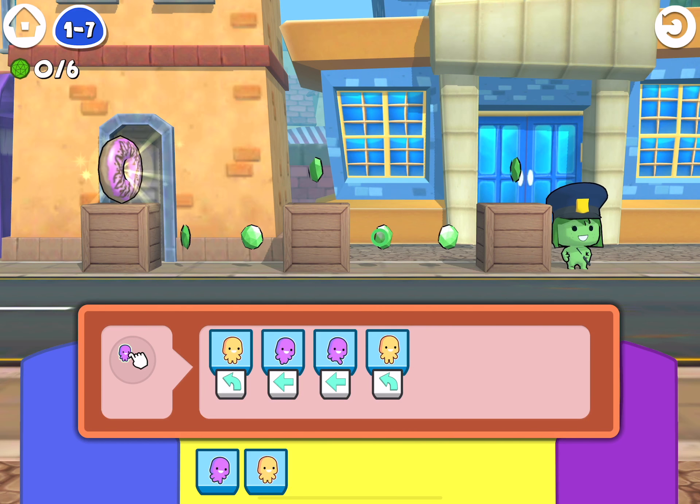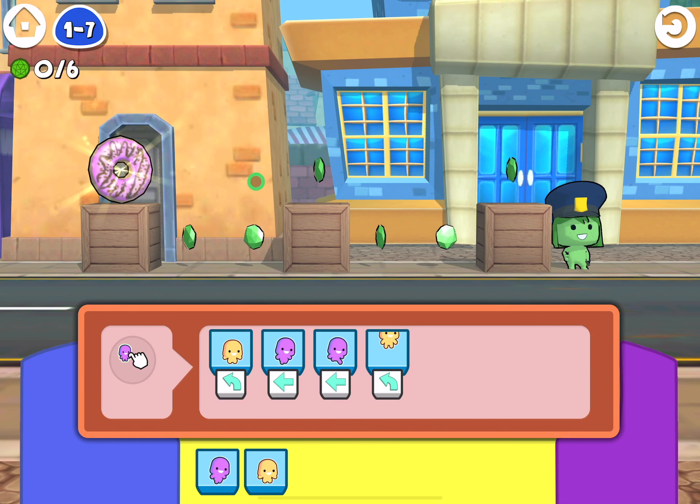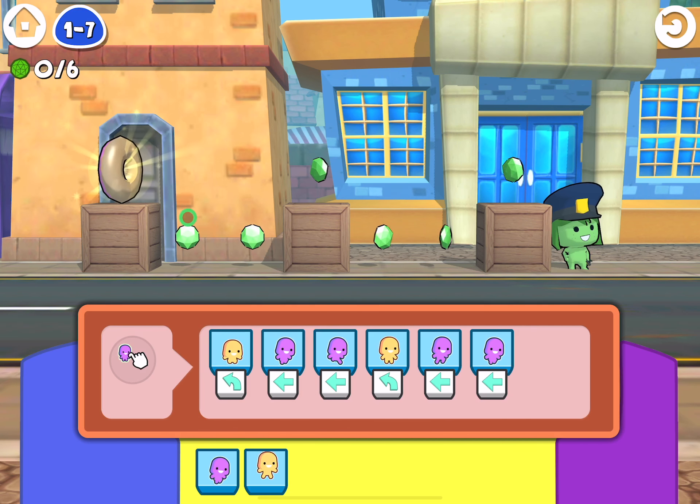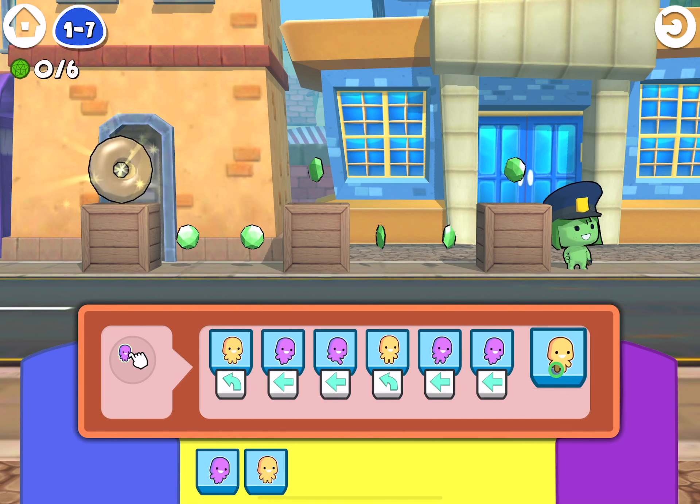We're going to jump on top of the box again, and then again we're going to move forwards once, twice. Once, twice. Now from here we need to jump up on top of the box to collect the doughnut — jump!